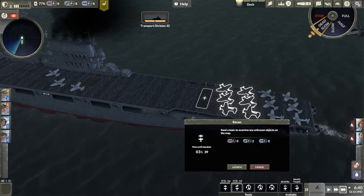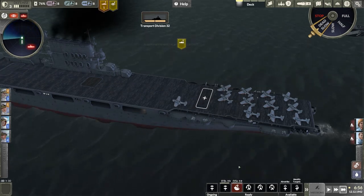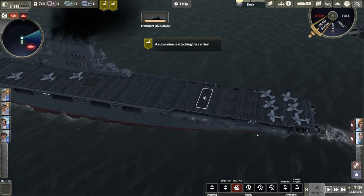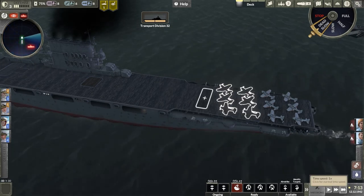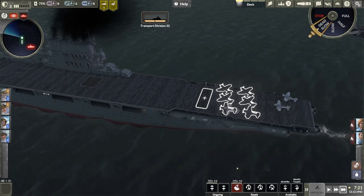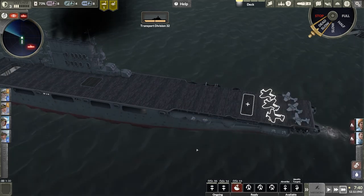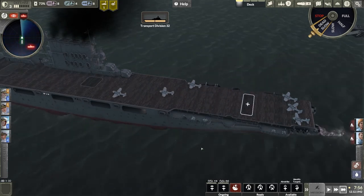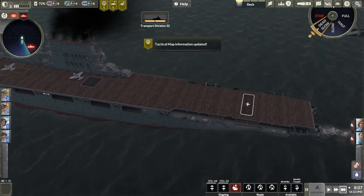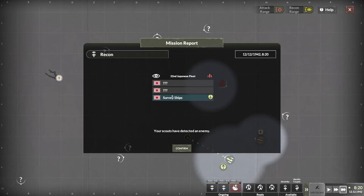Issue a dive bomber squadron on the deck, and launch. Stand by to start engine. Two dive bombers out. Start engines. We need to counter submarine, right? Yeah. Tactical map's updated. So there's two ships — unknown targets down there. Enemy survey ship plus something else. Okay.